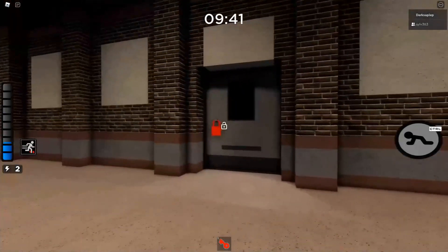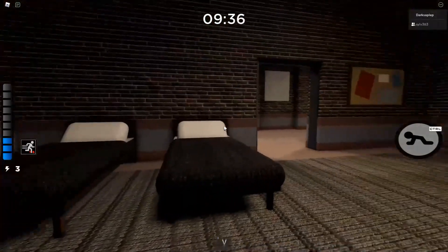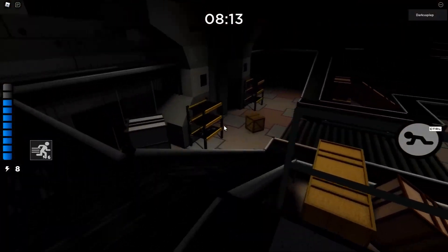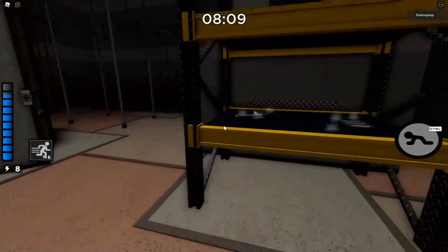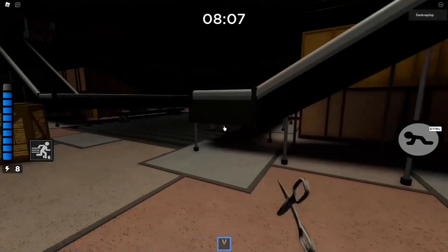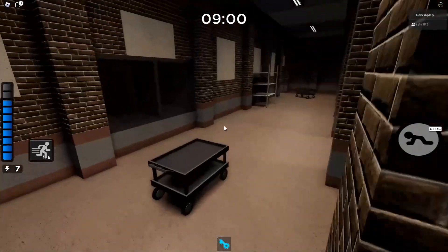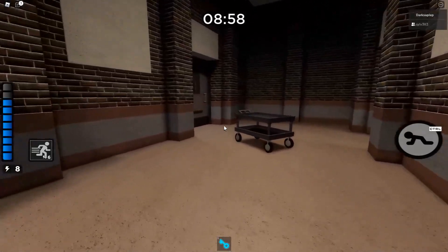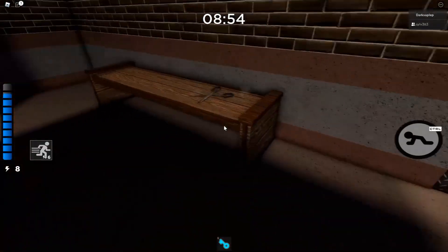And now we're moving on to the scissor. The scissor has 3 spawns: the first one being in the left bedroom on the spawn floor. The second spawn is in the green room — it will be on the far left shelf. The third and last spawn is in the fire room on the top floor — it will be on the right side, also near the green key spawns, on this bench.